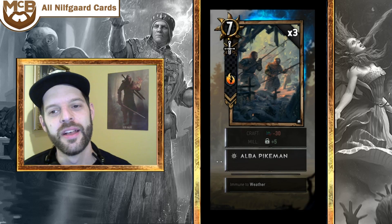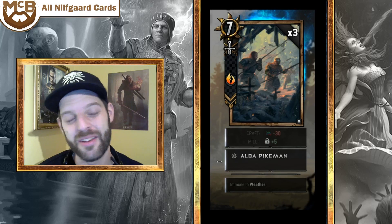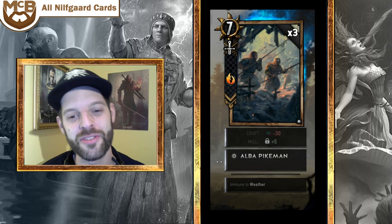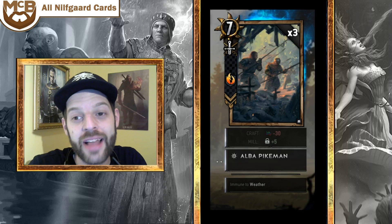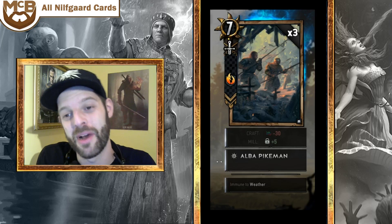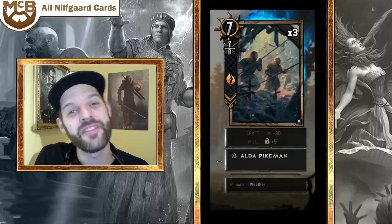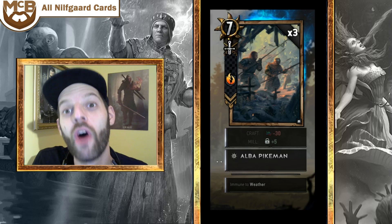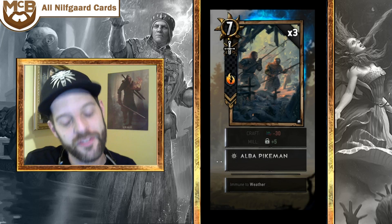The Alba Pikeman is a 7-strength melee unit immune to weather — that's it. The Spotter is better because it leverages the reveal mechanic you're probably already playing in Nilfgaard. I'd play the Spotter since it can go on any row. That said, melee weather-immune units are good — and notably, everything previously immune to a specific type of weather is now immune to all weather types. That's significant: Artifact Removal can't push weather-immune units into fog anymore.